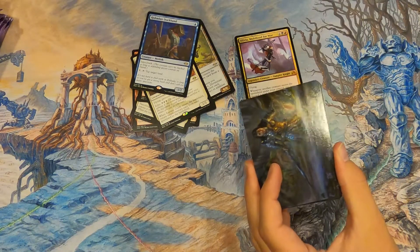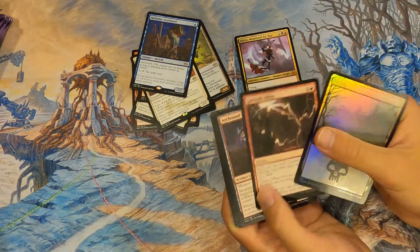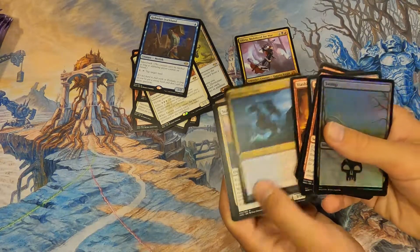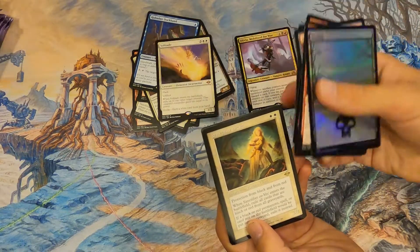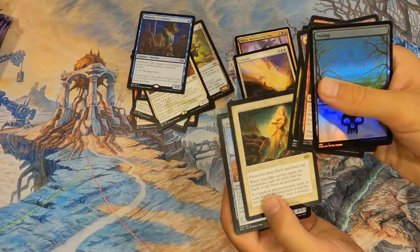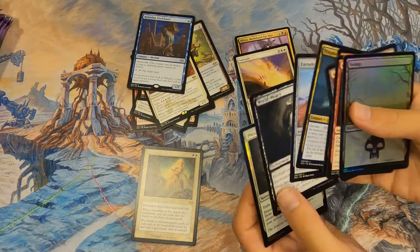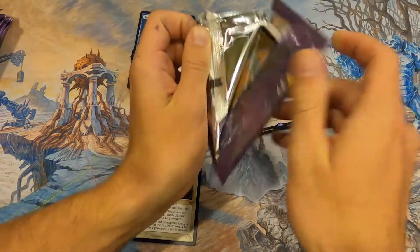Olivia Mobilized for War on the list is only about four dollars. Then — Solitude! Very nice, that's super good. Old border Sanctifier en-Vec also very nice. Solitude is a great one — I think that's the highest value of the evoke cycle.